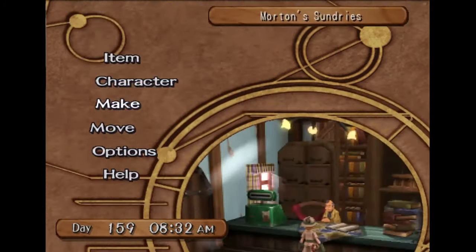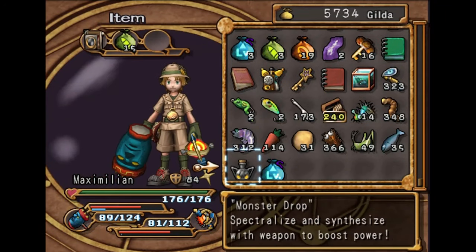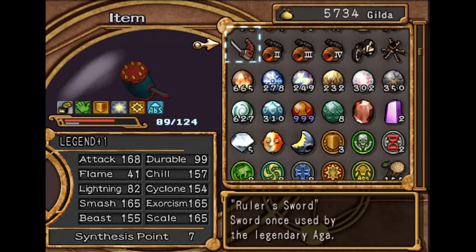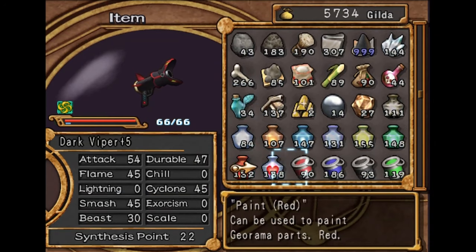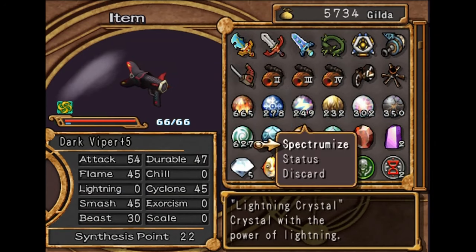We can just create our level-up powder. You can literally do this infinitely, and you can just sit here, use the level-up powder on your weapon to give it synthesis points. And you can then use these weapons that you got to plus 5 very quickly, and just put some points on here. We're just going to stick 22 lightning on here, because why not?